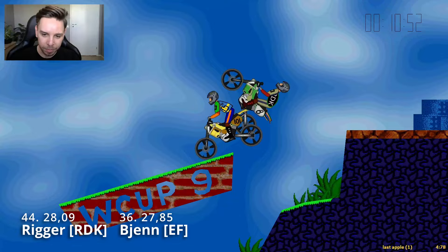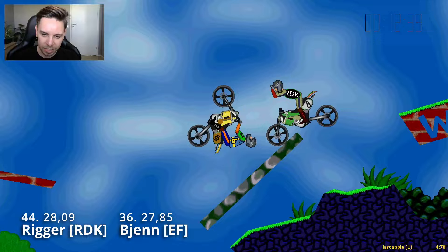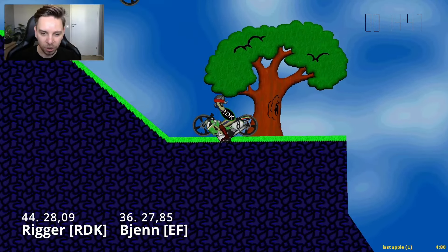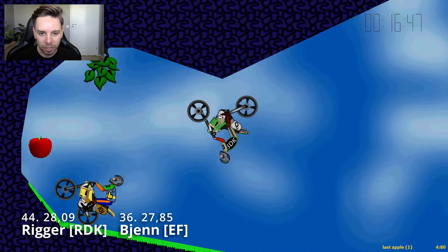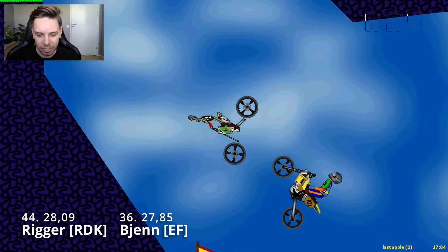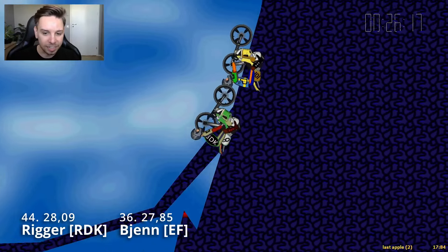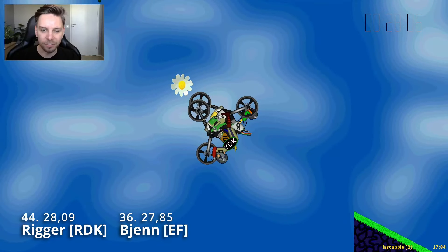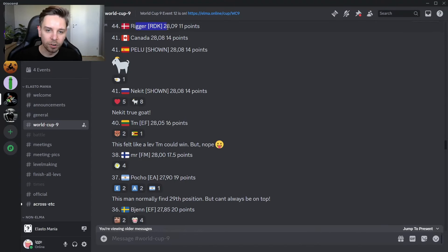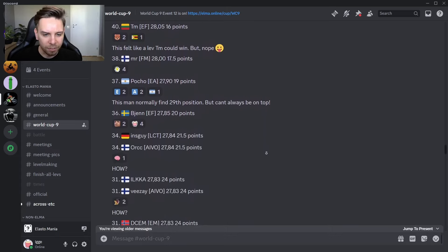Sweden defeats Denmark in this case. Bien has the early lead and Rigger goes for this very high jump. Bien does a hang while Rigger gets a very nice push with the front wheel on this stone polygon, comes up and does the loop. Bien does his very nice bounce, but there is no way Rigger can catch up, even though he avoids that corner nicely and gets early gas in the downhill. Nicely done by Rigger as well, but not enough to catch up to Bien. So Rigger finishes in 44th place at 28.09, while Bien grabs 36th place with a 27.85.